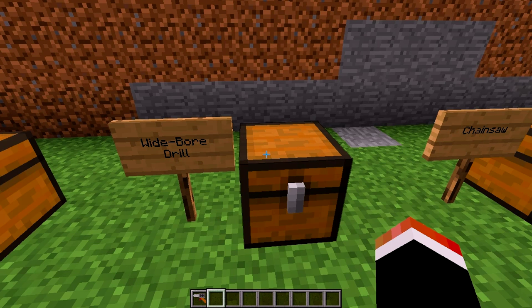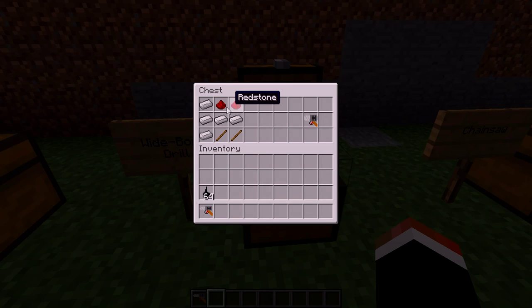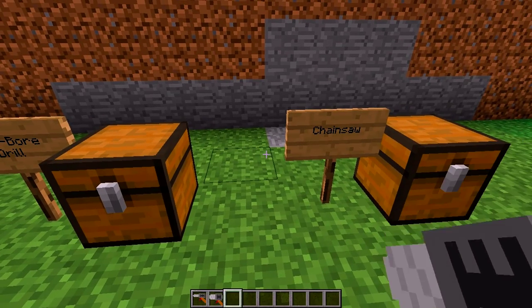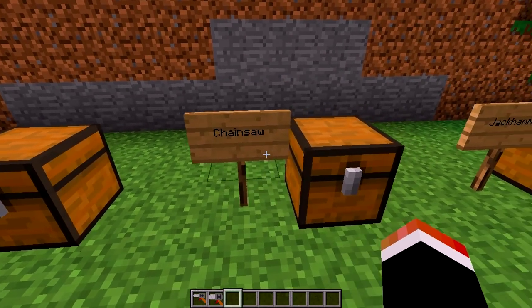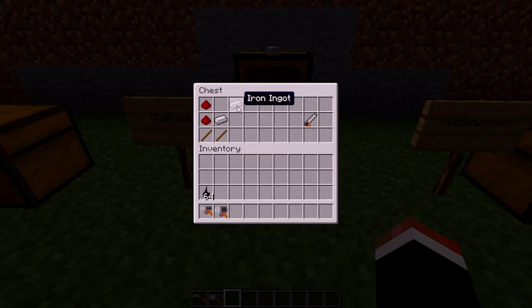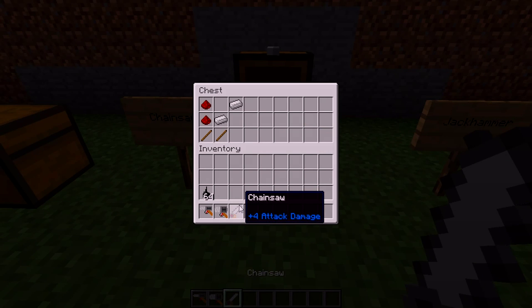Next one is the wide bore drill. It's almost like the other one: two redstone, two sticks, and then instead of the three iron ingots like the other one, you fill up and put one here and one at the bottom, and you get a wide bore drill. Moving on to a chainsaw — two redstone on the left, two sticks on the bottom, iron ingot, iron ingot, and you got a chainsaw.